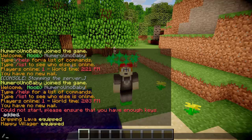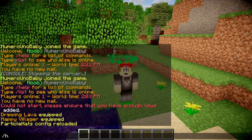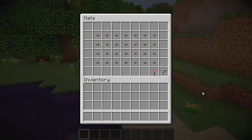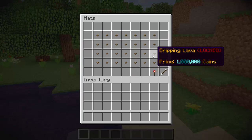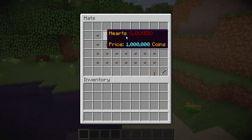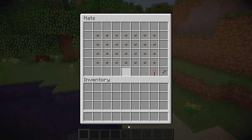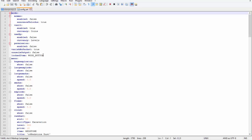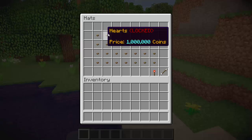Hopping back on the server, type /H reload to reload everything. Now because we changed the settings to make trails cost money, all of these trails are locked. To see what they look like you actually have to purchase them. If you want to change the block that represents a locked trail, you can go back to the config and change the item name there.